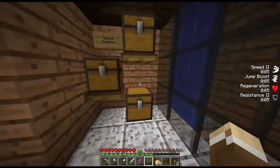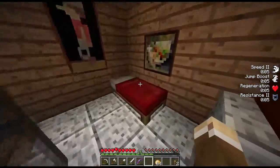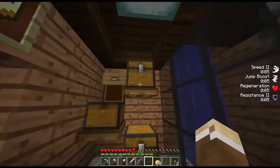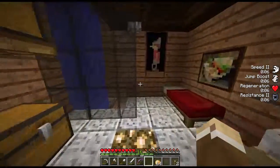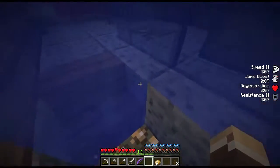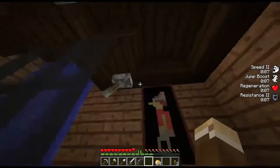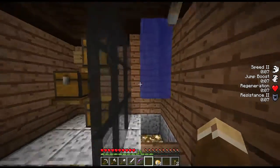The next thing, which I thought was pretty clever, was a little medical bay — somewhere people can come in, rest, eat some cake if they need to, grab some regen potions, and if they happen to get all the way down here on fire, they can put themselves out. A little less likely, but you know. Oh yeah, we can also turn it on and off — that was just a nice little touch.